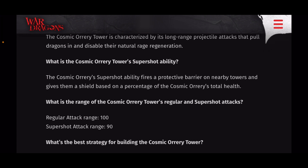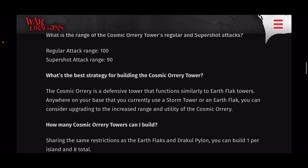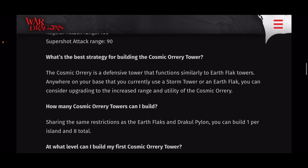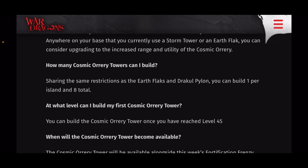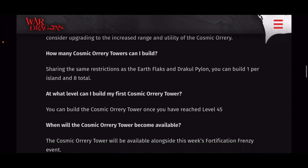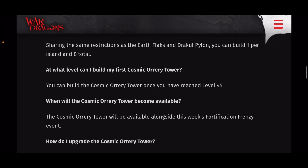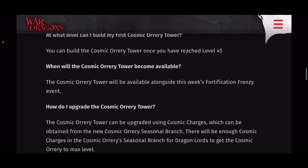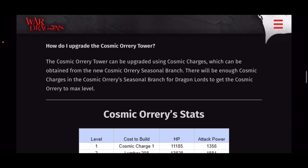You'll have to decide if it's worth it to build this instead of, or in addition to, existing towers — especially with the new currency. They suggest it has added utility over both, so you might want to use it instead. As for how many you can build, it has the same restrictions as other flaks and the pylon: eight per island or eight per base, and one on each small island of five towers. You can build your first one at level 45, and it comes available with this next event.